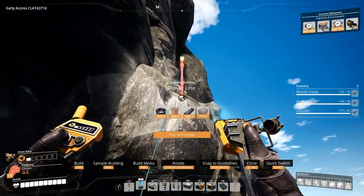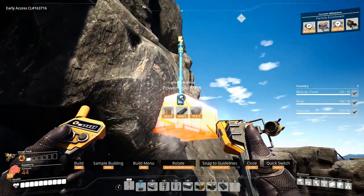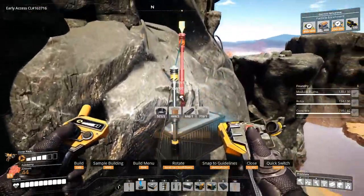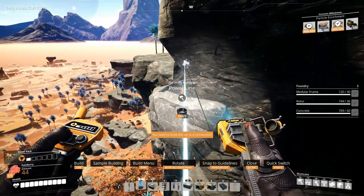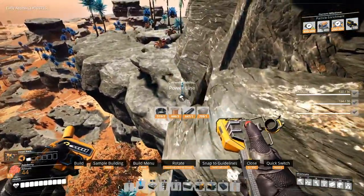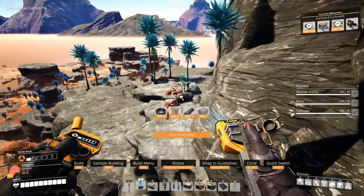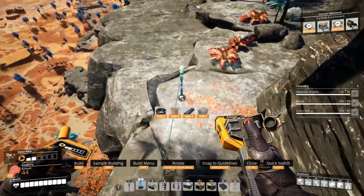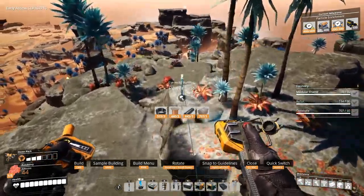I will fly up here. I guess this is within the rules, so I'm not cheating. I'm just using the mechanics that exist. It's like there's something up here. Oh, there's a slug over there.